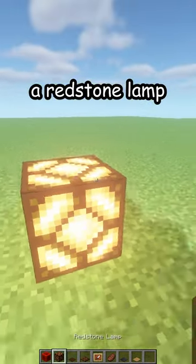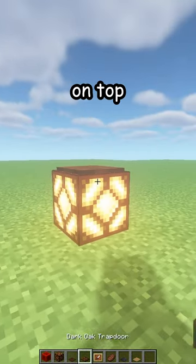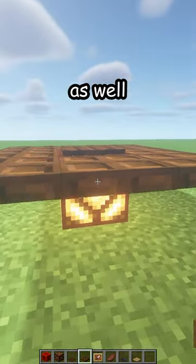Place a redstone block, a redstone lamp, and a dark oak pressure plate on top. Now all around place some dark oak trapdoors. Three on this side as well.